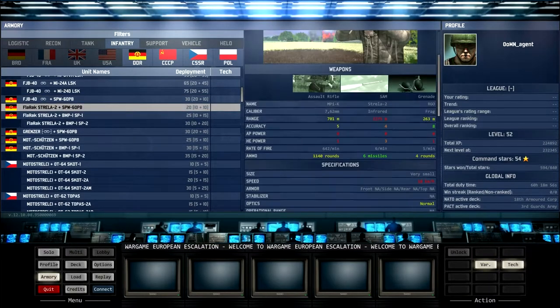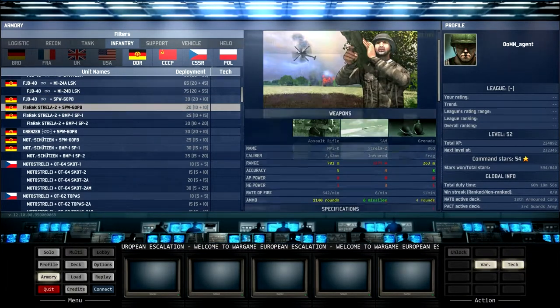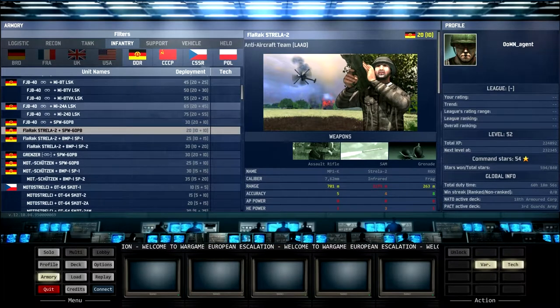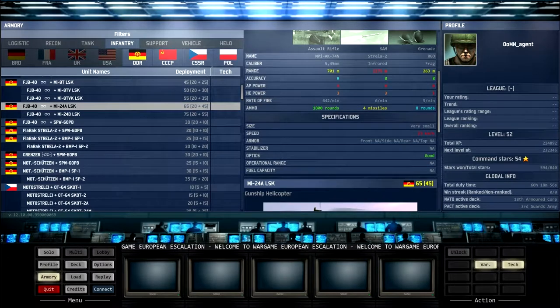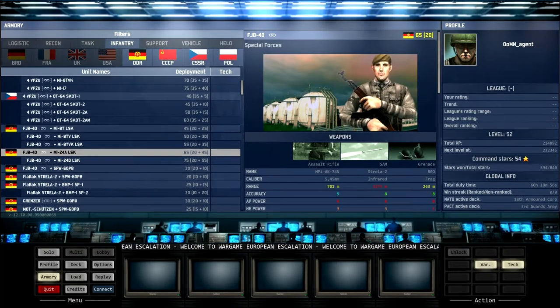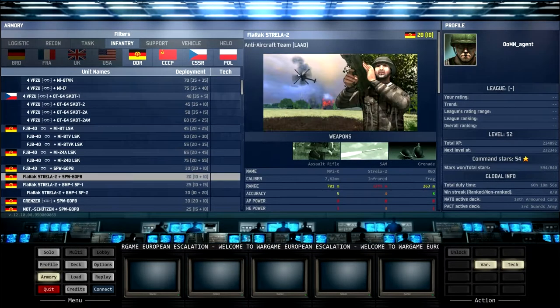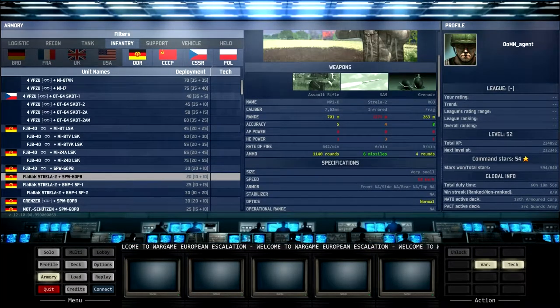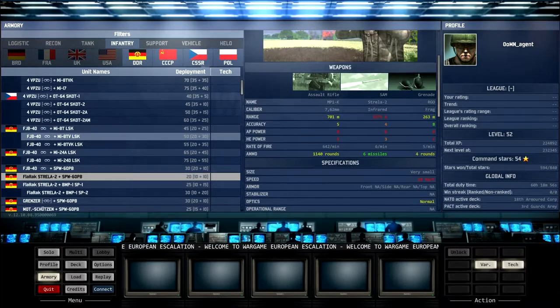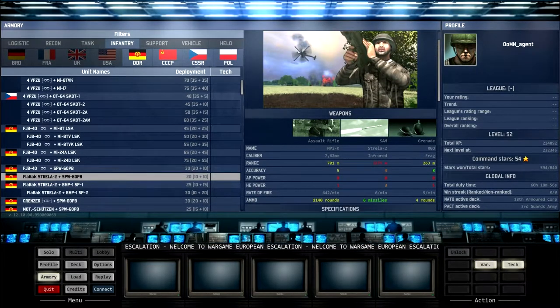Continuing with East German infantry: the dedicated Strela-2 infantry cost less than the FKB special forces — who I nearly forgot have good optics, meaning the Strela-2 infantry can't spot as well as the Vipuzi but they're cheaper, so what do you expect. The Strela infantry are the same as the FKB only without good optics — they have normal optics, less ammunition, and a less powerful grenade — but you get them at a cheaper price.